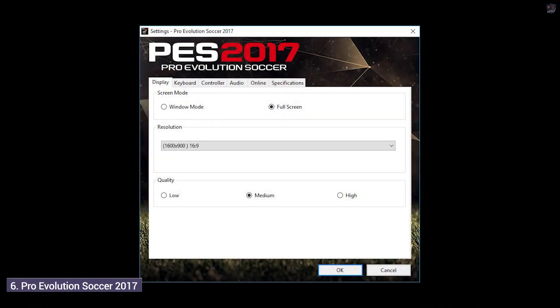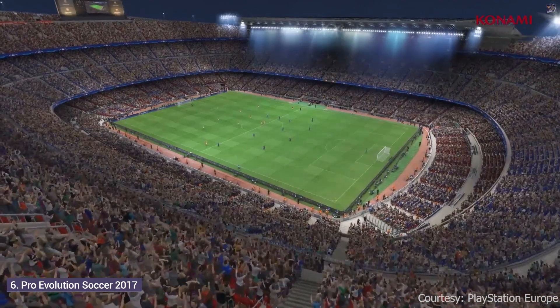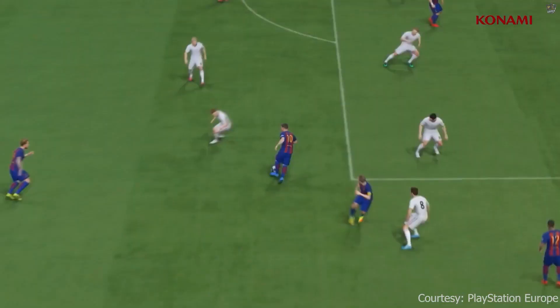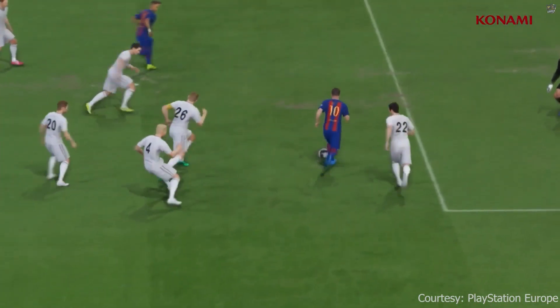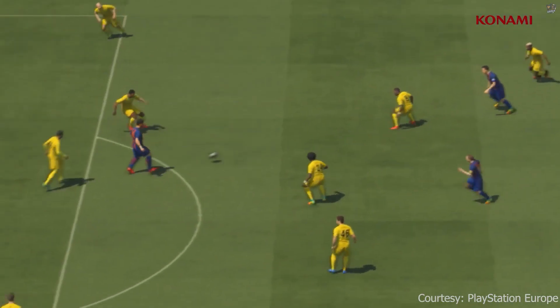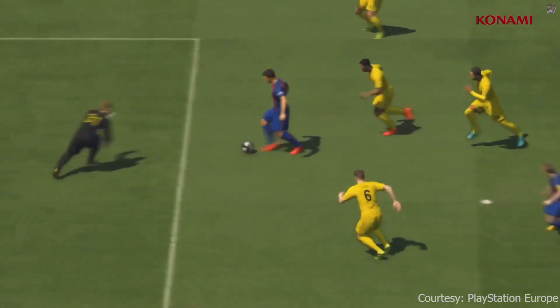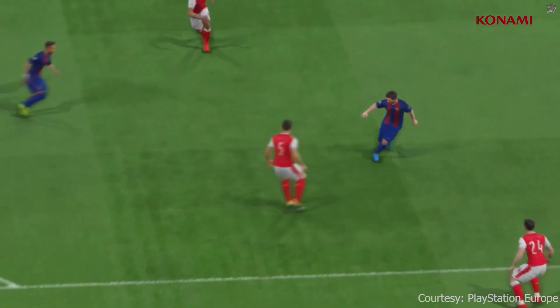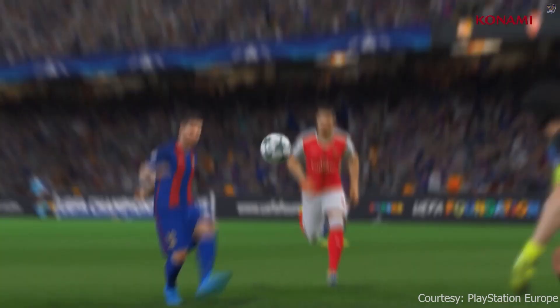Number 6: Pro Evolution Soccer 2017. PES 2017 sees the return of the multi-award-winning franchise, complete with an abundance of new features and quality improvements. PES 2017 aims to retain its title of Best Sports Game for a third year, as voted across the world at game shows and by major media outlets in 2014 and 2015. The 2017 tagline: Creation Concept.